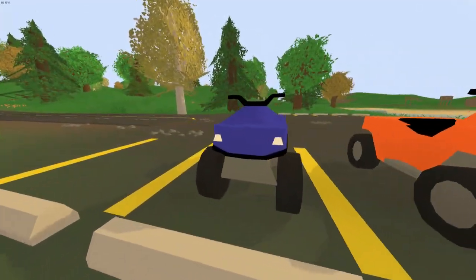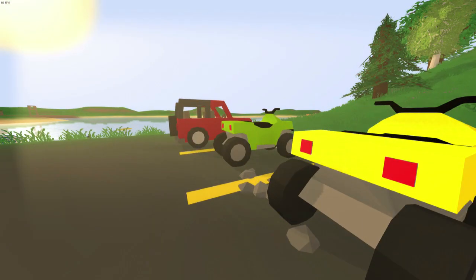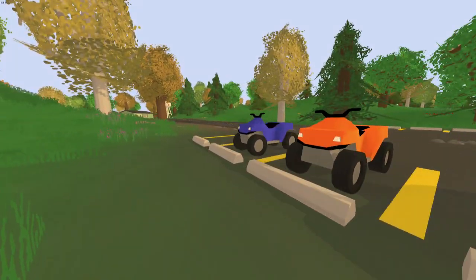These are very well-executed ATVs that match the art style of Unturned very well, and are fully functional. They cover IDs 99 through 103, and they come in green, yellow, purple, orange, and blue.